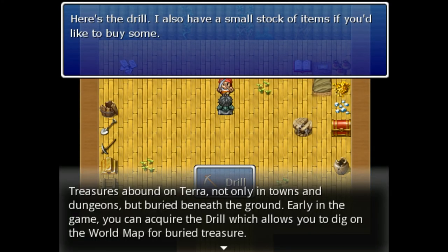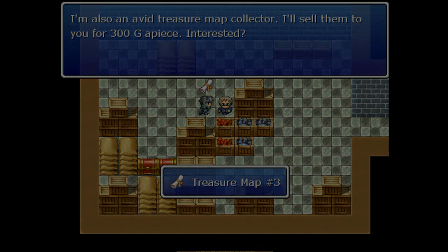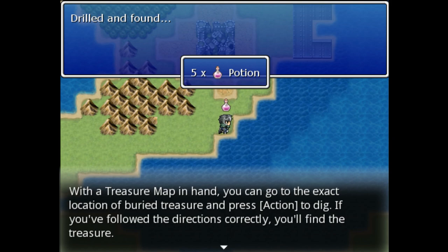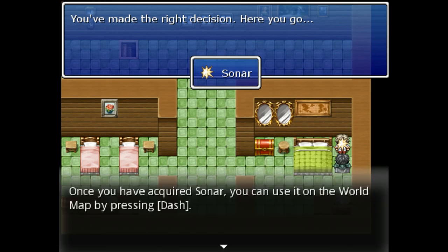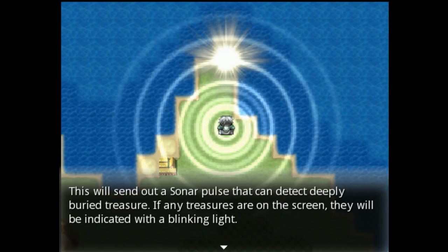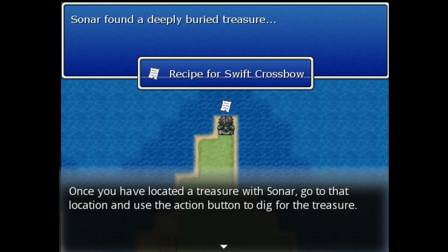Buried treasure: Treasures are found on Terra not only in towns and dungeons, but buried beneath the ground. Early in the game, you can acquire the drill, which allows you to dig on the world map for buried treasures. Terra is vast so you'll have to find treasure maps to pinpoint the location of buried treasures. Later in the game, you can purchase a sonar - this device can locate deeply buried treasure without a treasure map. Use it on the world map by pressing dash to send out a sonar pulse that detects deeply buried treasure.